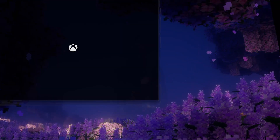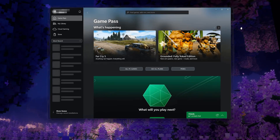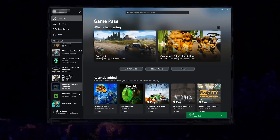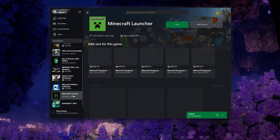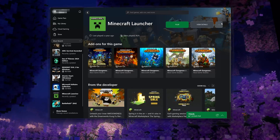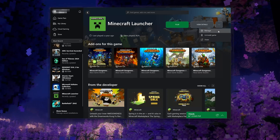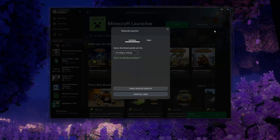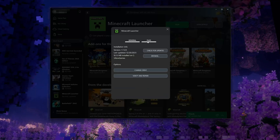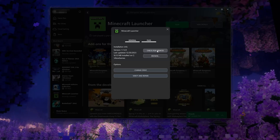Open your Xbox app. Select the Minecraft Launcher. Click on the three dots. Select Manage. Open the Files tab. Click on Check for Updates. This will check for updates in case there's a new update that will resolve your issue.